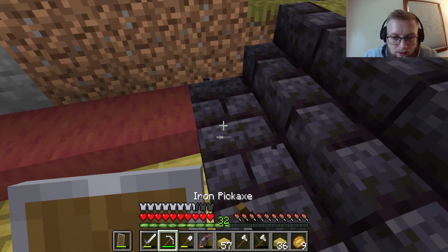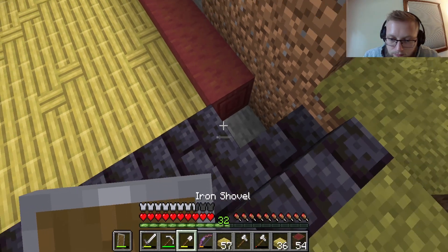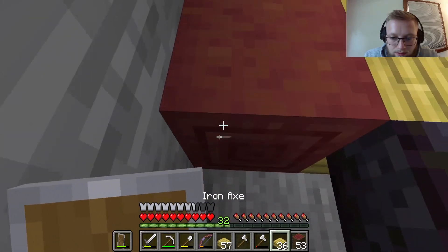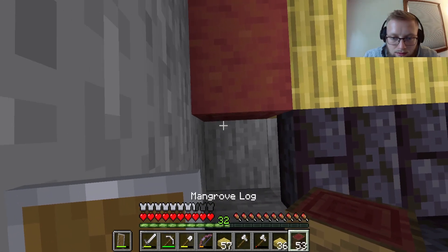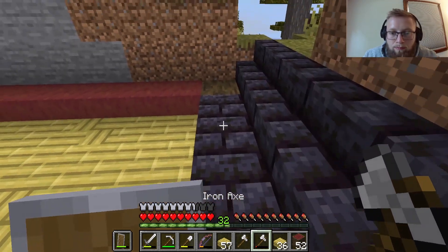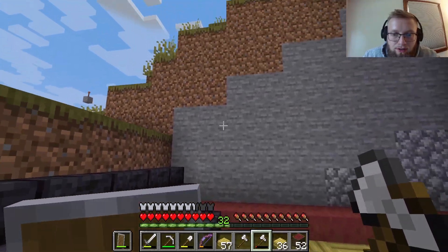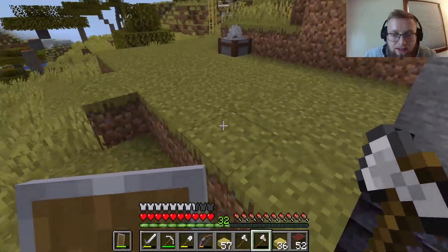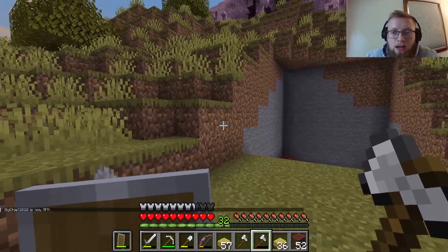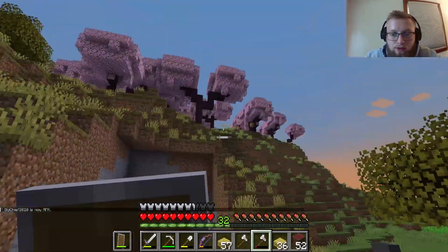I'm going to get rid of that one — I'm not a big fan of it right there. Take this mangrove log and put it here instead. From here we're probably gonna push it in just a little bit. The idea is we're gonna have a wall face that looks like a traditional Japanese style, because that's what we're going with in this world.